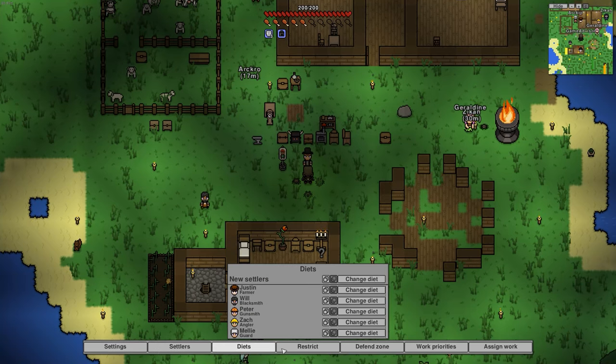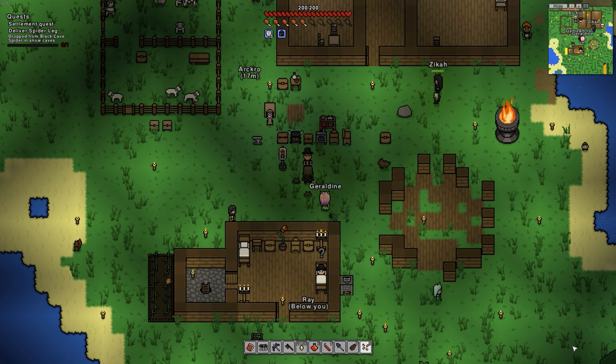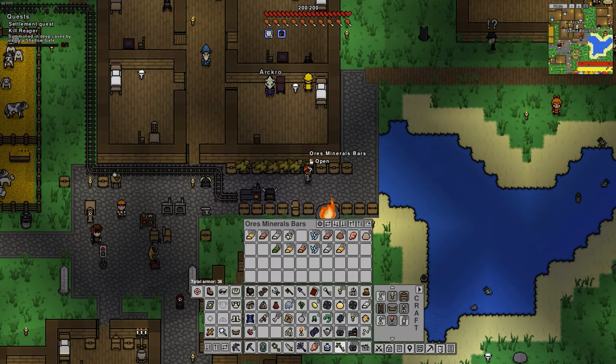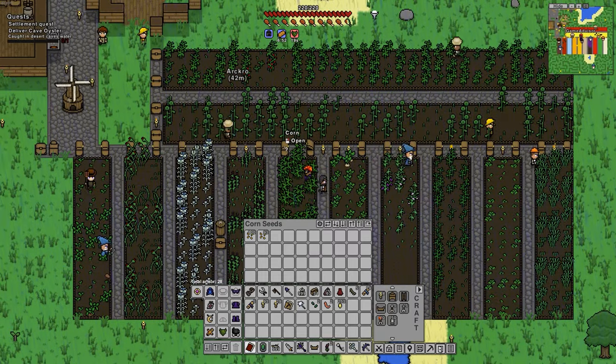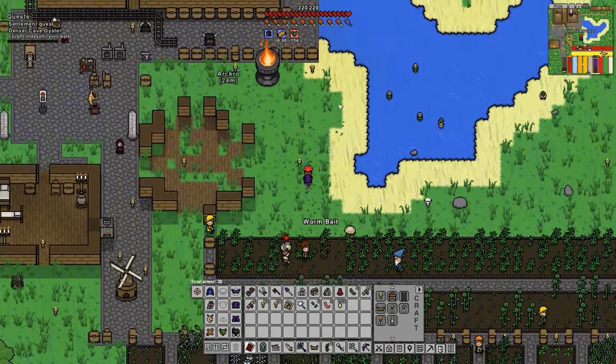This system doesn't stop there, as you can even give each settler priorities so that they will focus on specific tasks. Then there's a whole subsystem where you can mark chests to have only specific items in them. We actually made a whole organization system where if we dropped an item on the ground or into a designated chest, the villagers would automatically go and organize it all for us. As someone who has a lot of friends who hate to store their loot in an organized way, this was incredibly helpful.